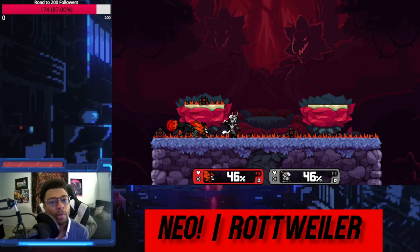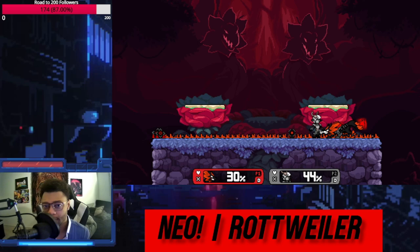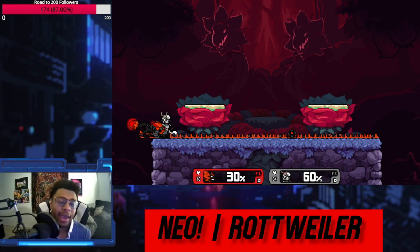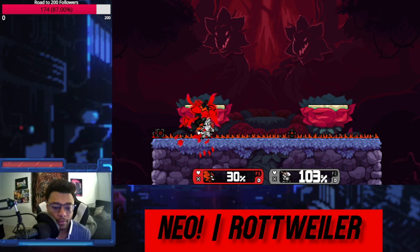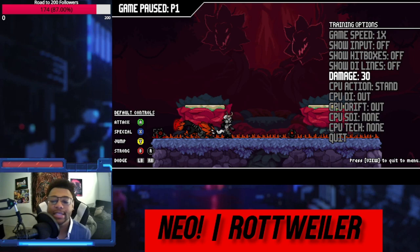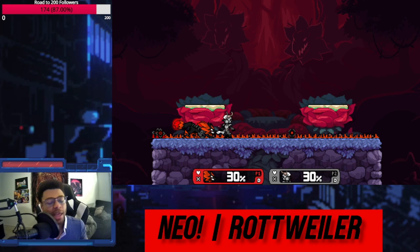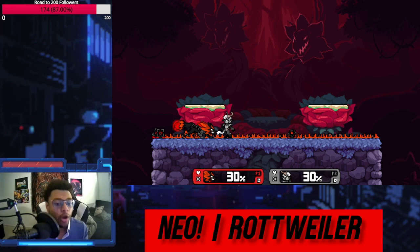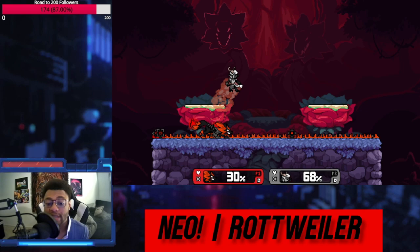Sylvanos has this 50-50 that no one ever talks about. Every time you Nair someone as Sylvanos, you're recreating a 50-50. You can either tap them with up air one so they don't go anywhere — the DI is stopped and you mess up their tech timing — or you can just Nair again. And if they're trying to jump, you can't jump out of this move because it has too much hitstun. Meanwhile, they are taking so much damage and everything just starts working.